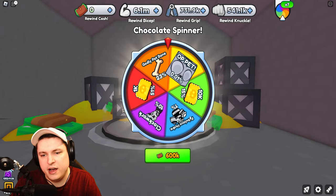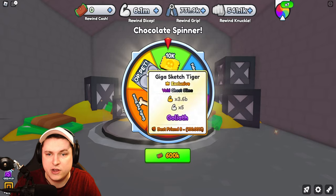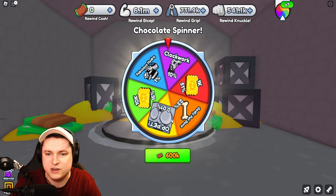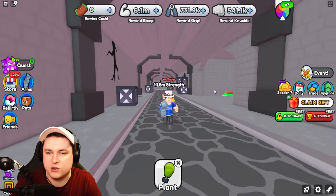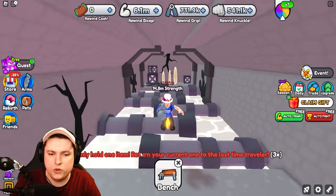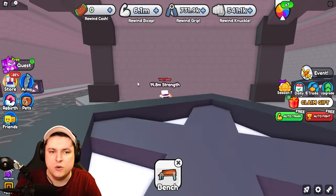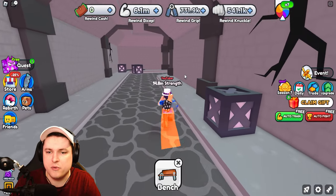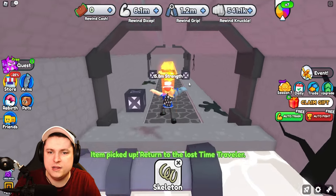There's also a Rewind Spin here costing 600 points. Notable pets on the spin include the Fabulous Hydra at 1% chance — only one exists — and the Giga Sketch Tiger at 3.65x Goliath with 0.01% odds. Not every item is locked behind a strength requirement, which is nice. You can only hold one lost item at a time, so you keep traveling back and forth between the merchant and each item location.